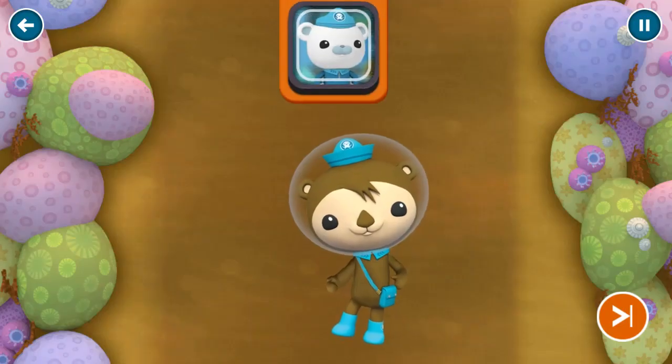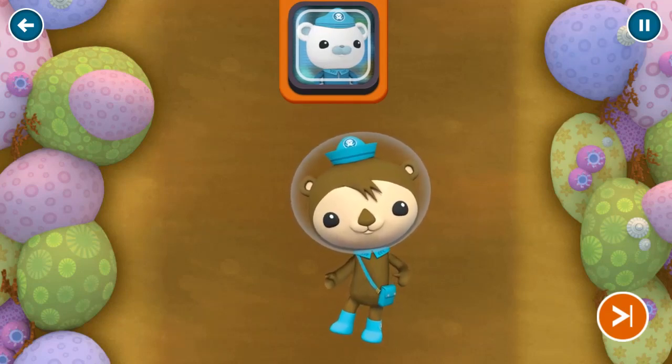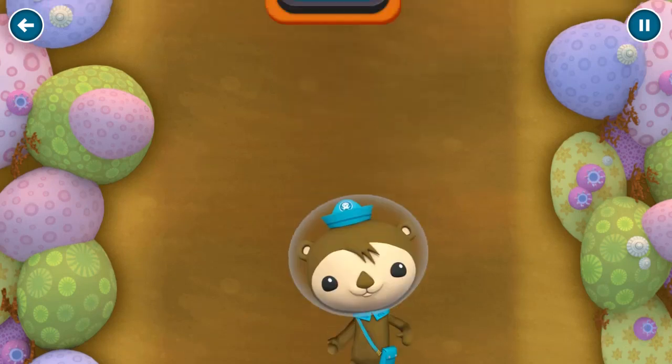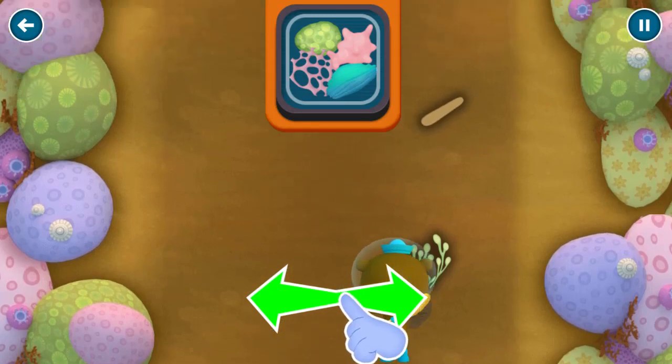If we're going to help the coral, we need to find healthy samples. Shellington, you're going to have to dive down to the sea floor to collect them. Aye, aye, Captain. Before we can make the coral better, we need new samples.